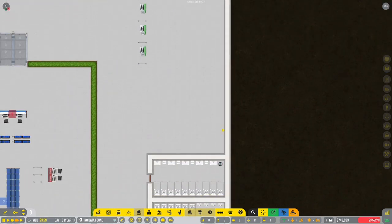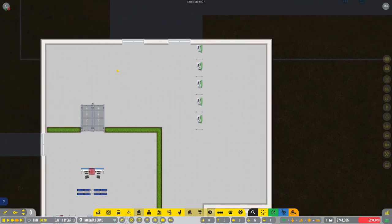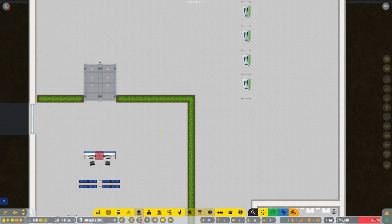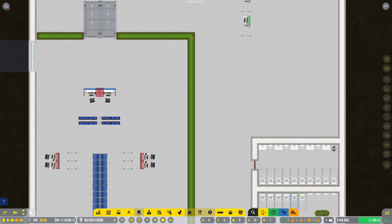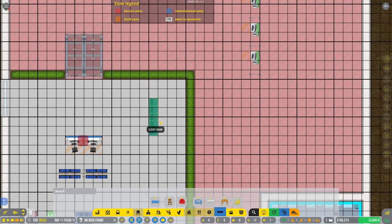We'll be doing something along the lines of seating and vending machines popping out over here, exiting that way. We'll get a little bit of seating going for people waiting with their arrivals. Let's quickly grab that while things are running and we're still making money — some small seating, something like this.